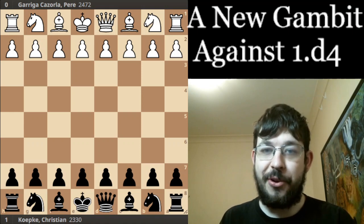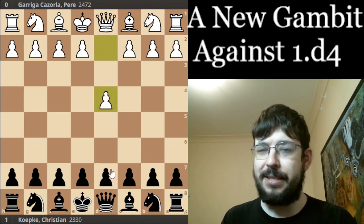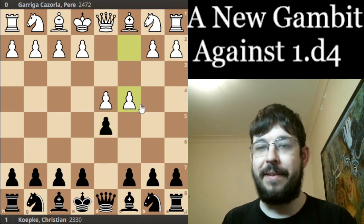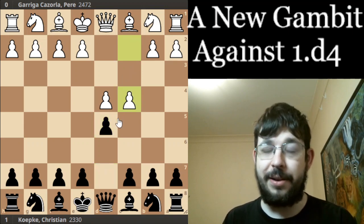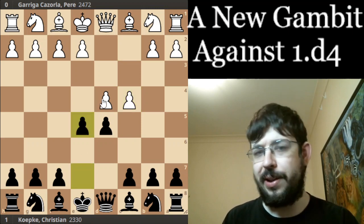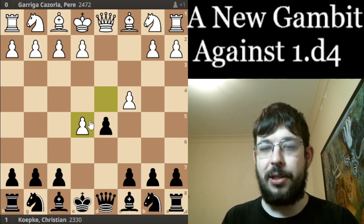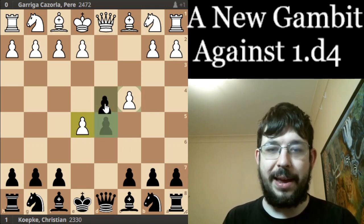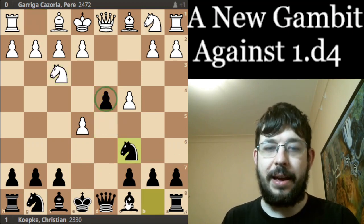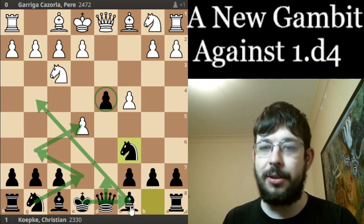In today's training I'm going to share a completely new gambit against 1.d4 that I've actually played in some bullet games myself. It's a fun way to play if you're wanting to mess around, have some fun, maybe surprise the opponent. To be fair, the Albín Counter Gambit with e5 is not completely new — Albín was one of the great players of the late 19th/early 20th century, playing d4 and trying to show that the extra space and the possibility to get the pawn back and play aggressively would compensate for the pawn.